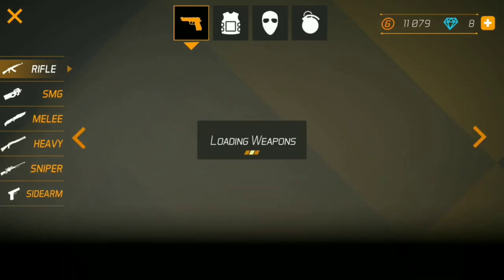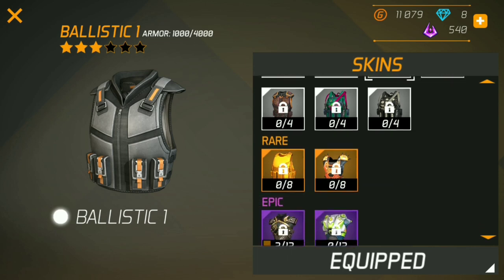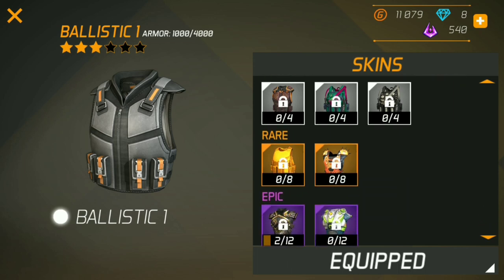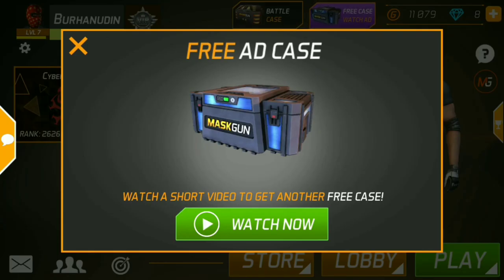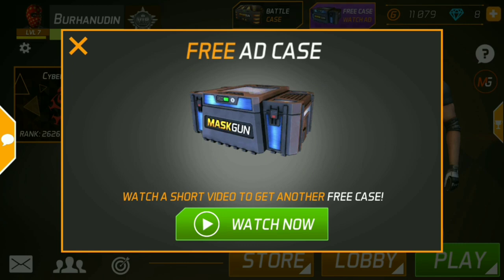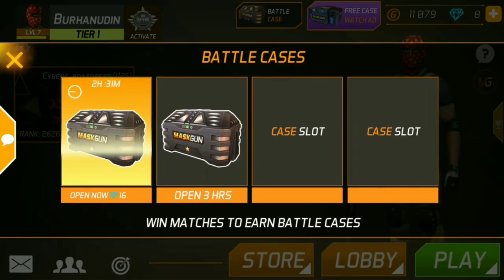Di sini gamenya memiliki fitur kostum, seperti skin armor-nya nih. Tapi belum banyak yang terbuka, gue baru kebuka 3, karena di sini memerlukan semacam kayak underdeal gitu, yang kita bisa dapatkan dari kotak-kotak seperti ini. Yang kita bisa dapatkan kalau nonton iklan, tapi kalau mau gratis tunggu aja sampai berakhir, seharian atau beberapa jam akan dapat kotak gratis, jadi tanpa nonton iklan. Kotak-kotak ini kita dapatkan setelah memenangkan match.